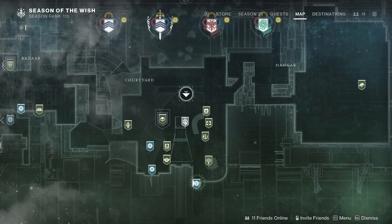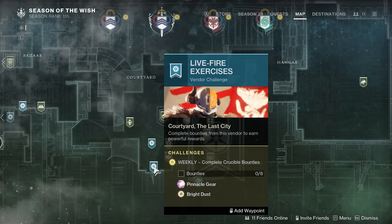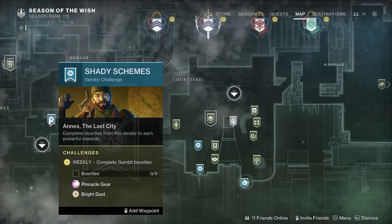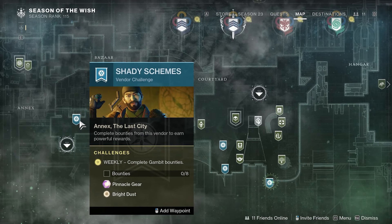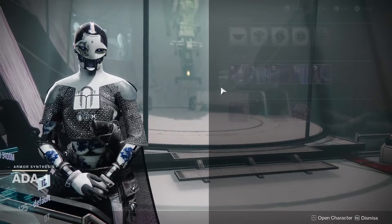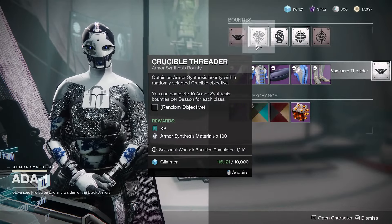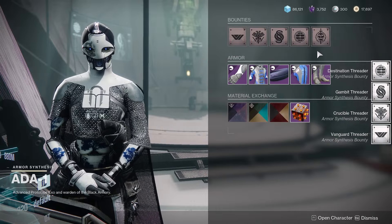Once you finish up in the Helm, swing by the tower and do all of your weekly pinnacle rewards from the three vendors — Vanguard, Gambit, and Crucible. All of these will reward you with some Bright Dust. I know it's not a lot, but it will all add up by the end of the season. Also while you're in the tower, don't forget to grab the bounties from Ada-1, as this will get you all of your synthweaves for your cosmetic looks. You can do 10 of these per character per season, so do them passively.